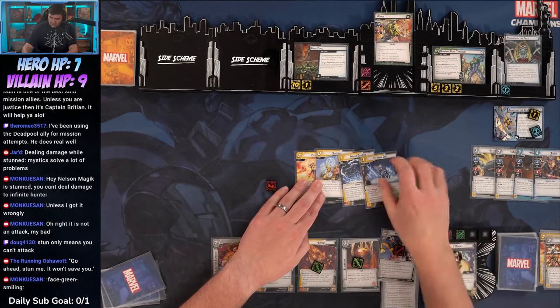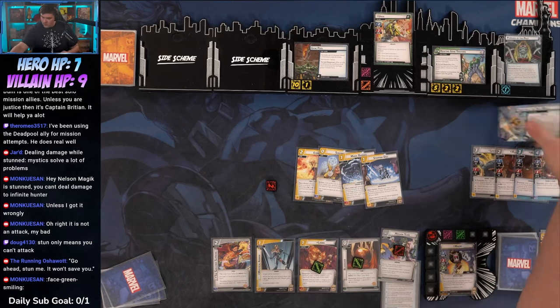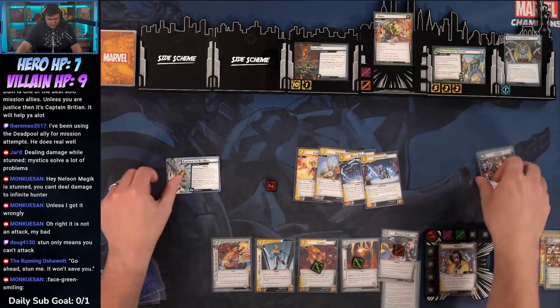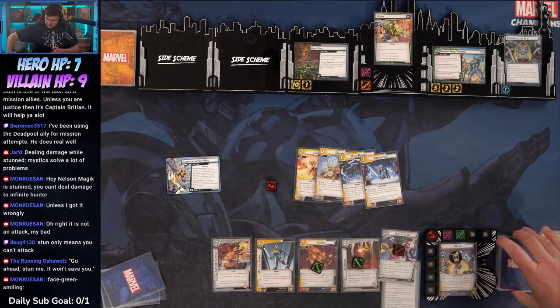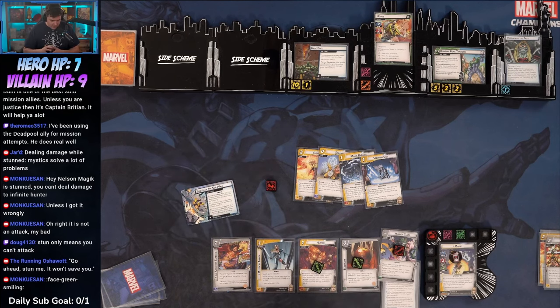Top card is Exorcism — make our mission attempt, discard Exorcism, Scrying Barrier, and Stepping Disc. That clears the mission — shuffle each player card into the owner's deck, which is nice. Flip the card over: if the mission was defeated, find North American Seawall, remove it from the game, and each player deals three damage to an enemy.